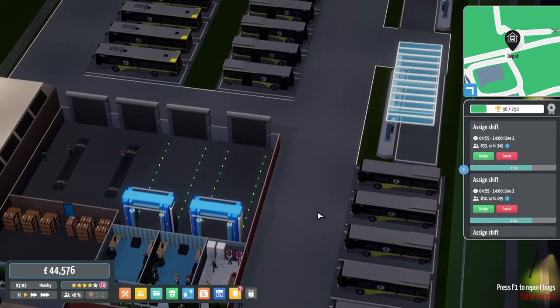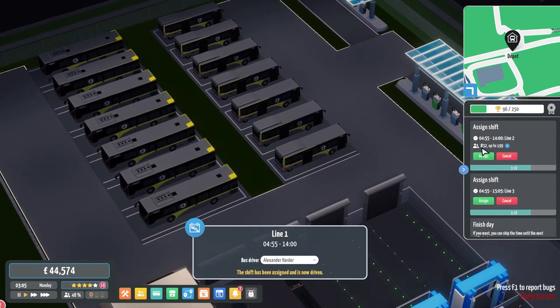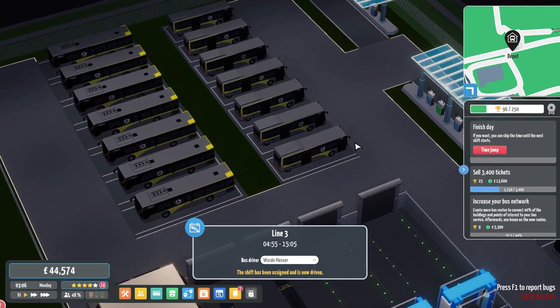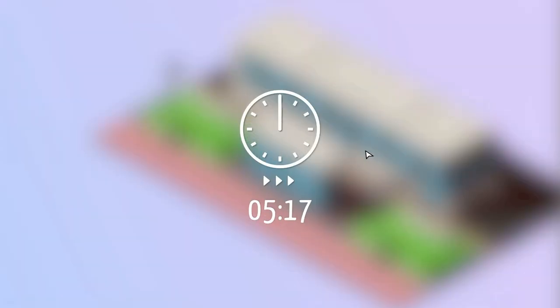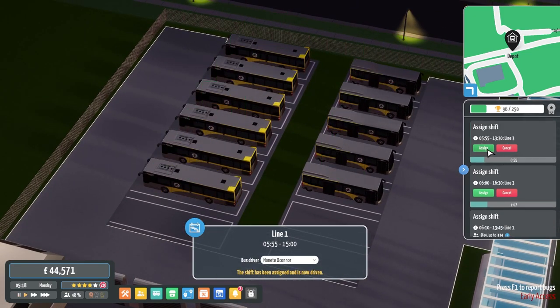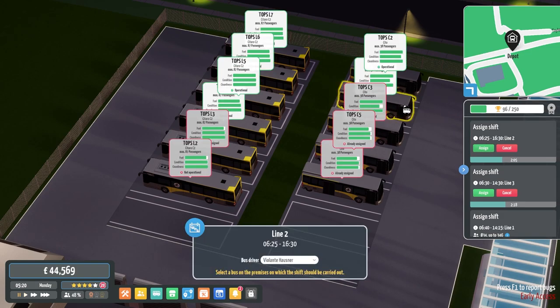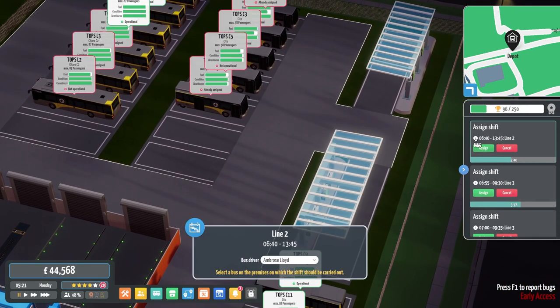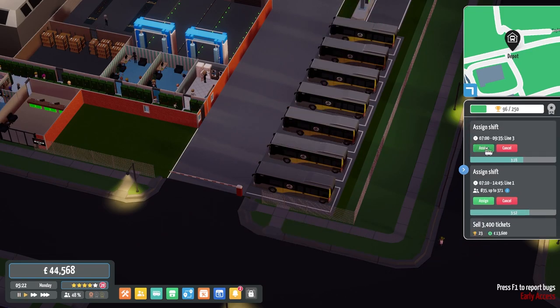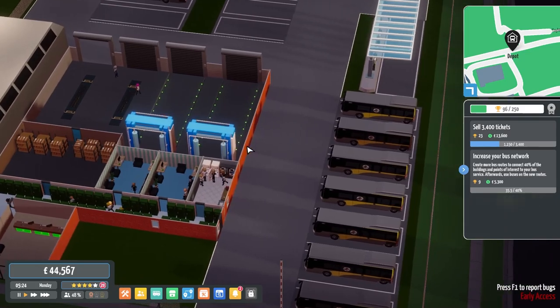Welcome back to City Bus Simulator. First things first, let's get these buses assigned on routes. We're getting the next buses on Line 1, Line 3, Line 3, Line 1, Line 2, Line 2, Line 3, Line 3, and Line 1. That's a lot of buses we've just assigned right there.